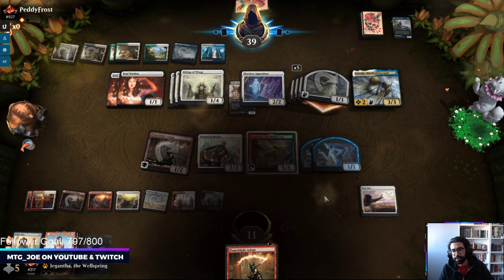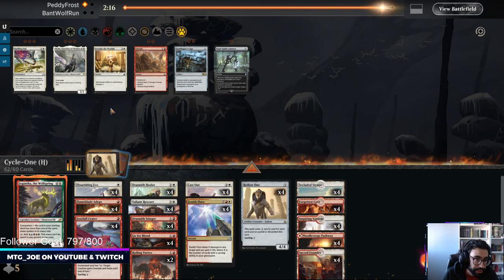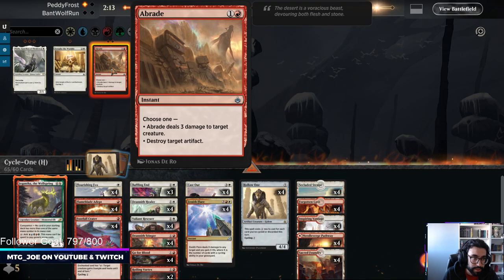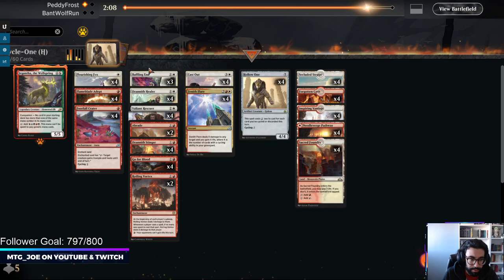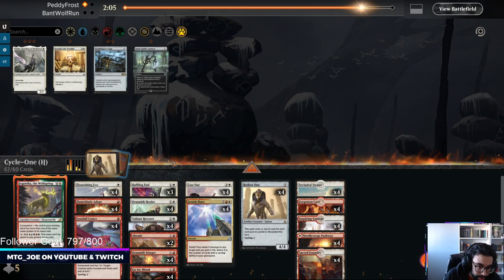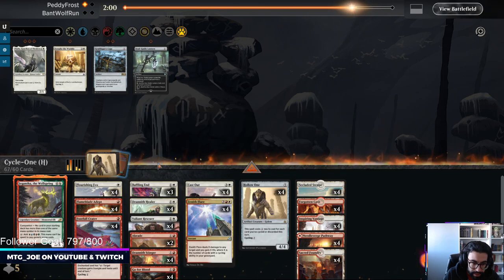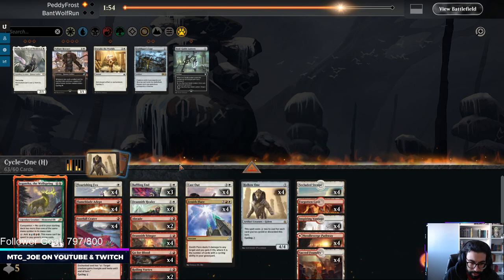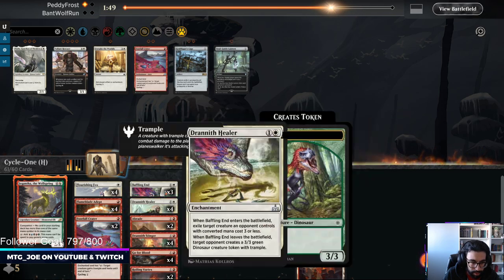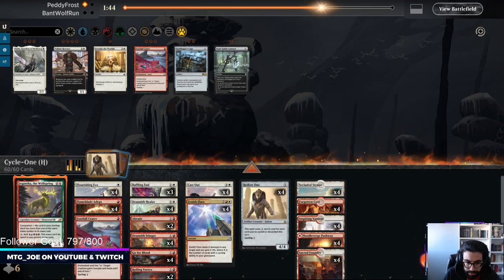Flame Blade is fine. I'm going to get rid of the Valiant Rescuer — it just gains them more life than is beneficial. And probably trim a couple of Footfall Craters. It's the worst of our spells. Run it back. How's everybody doing today? Trying out some Hollow One Cycling against arguably the worst matchup. We hit them with two Zenith Flares, but their life total was so high it didn't really matter.